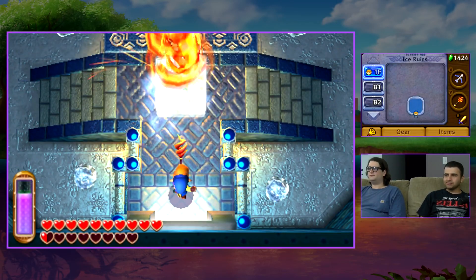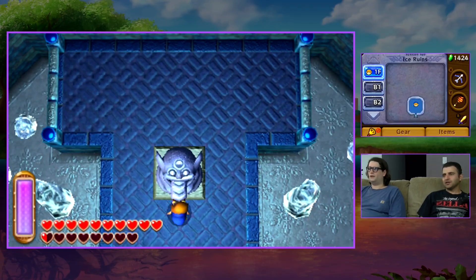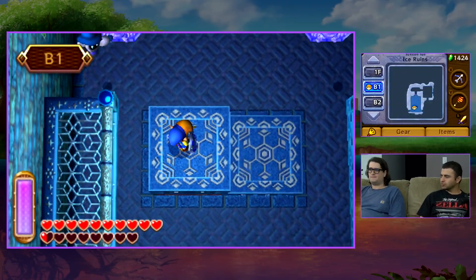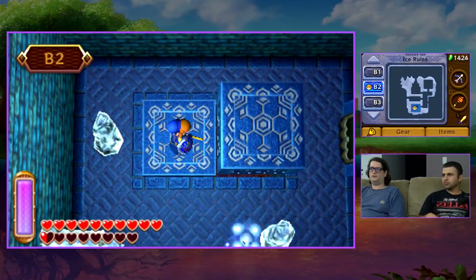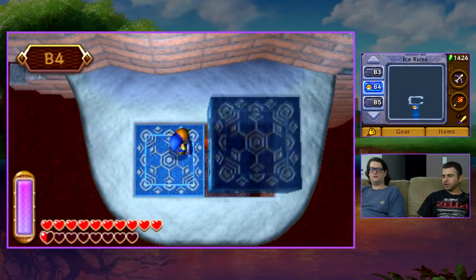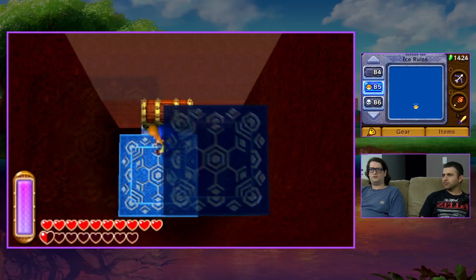Hey guys, welcome back to some more A Link Between Worlds, and we are at the Ice Ruins. Oh yes. I would say this dungeon, for whatever reason — I know you can do these in almost any order, like you can do six of the dungeons right from the bat. In the lower world, the only one you couldn't do is the desert, because you needed to do Thieves Town to get the Sand Rod. But of the six you can do right away, I think this is clearly the most difficult of all the dungeons.